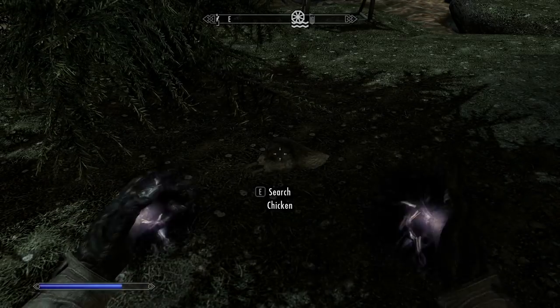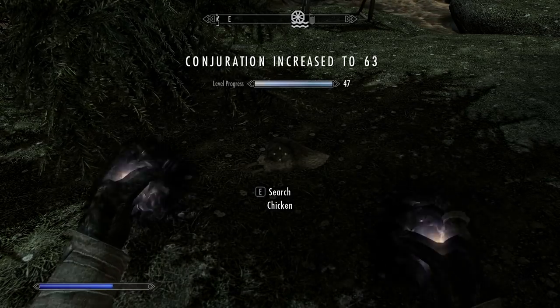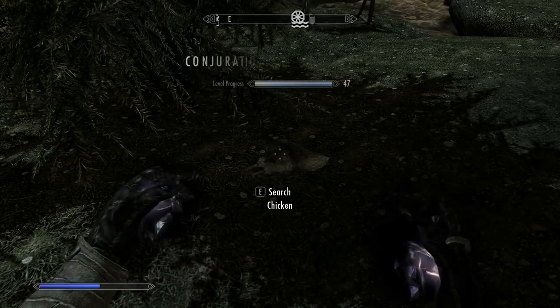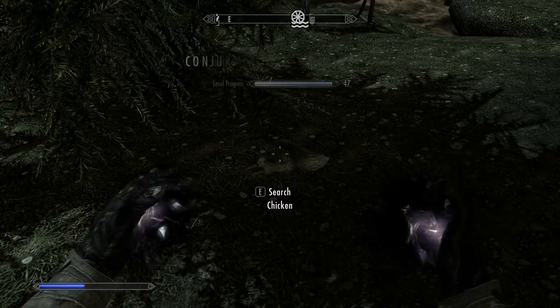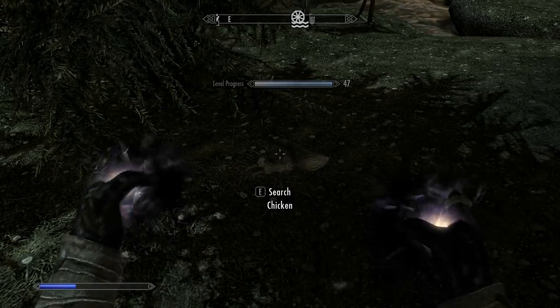The next one is Conjuration. This is a glitch and it's really easy to do. All you have to do is put on Soul Trap and go up to anything that's dead — I just killed a chicken right here — and just keep casting it over and over with both hands. I don't think you can dual cast this one. As you can see, I just level up really quickly doing this. It's a good one.